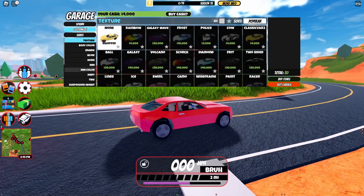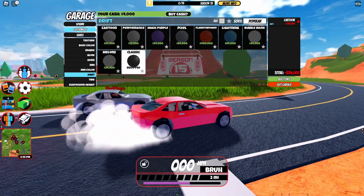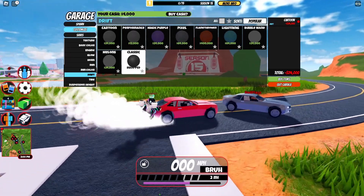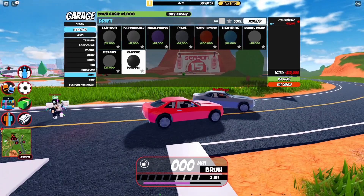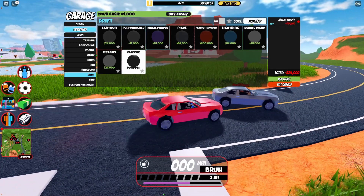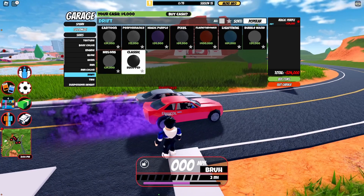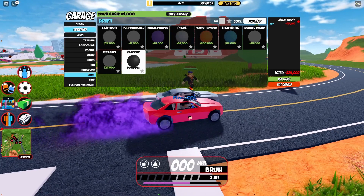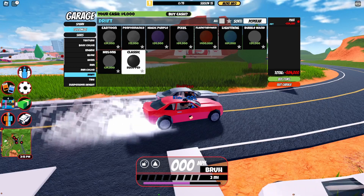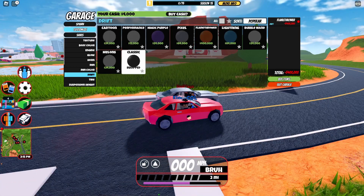Let's go ahead and see some of the new drift effects. Under the drift category, starting with the first one — here's what it looks like, a cartoon smoke behind the car. Next we have the performance effect, then magic purple, which looks a bit better than the first two, and then we have the pixel effect.